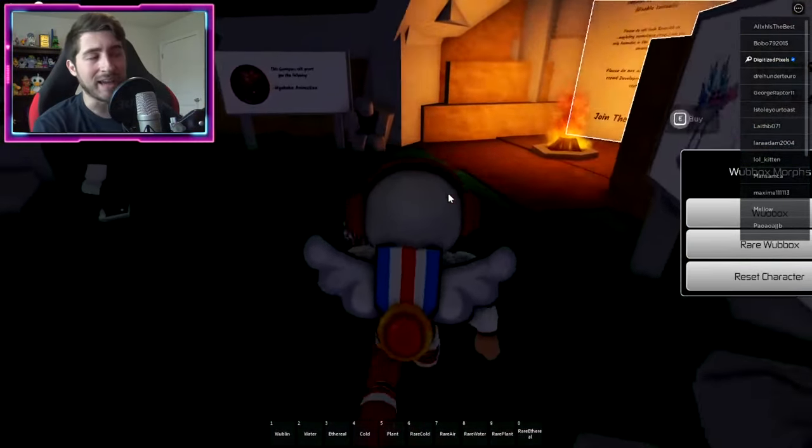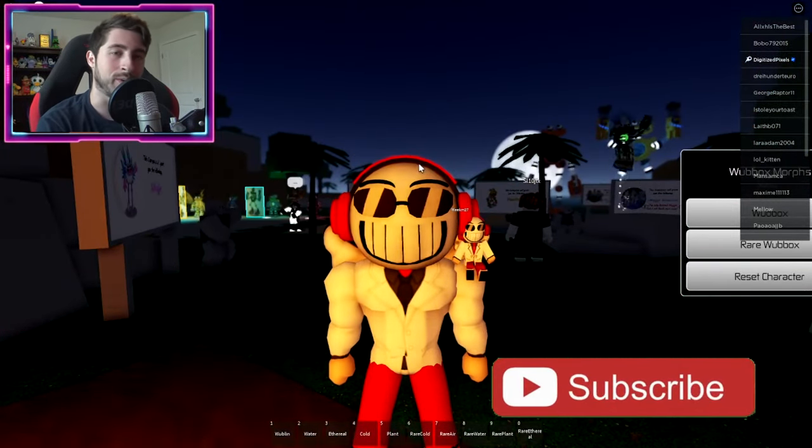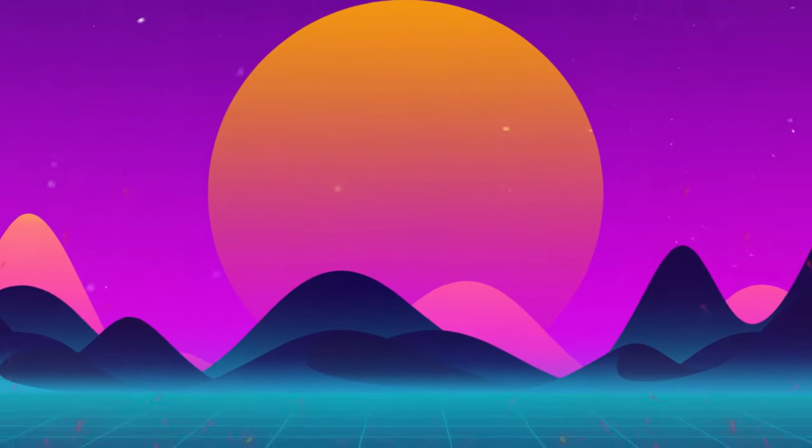If you guys enjoyed, leave a like, subscribe down below, and join the badge hunting squad today. Use star code Digi whenever you buy Robux or Premium, and as always stay awesome, stay cool, and good luck badge hunting — bye bye!